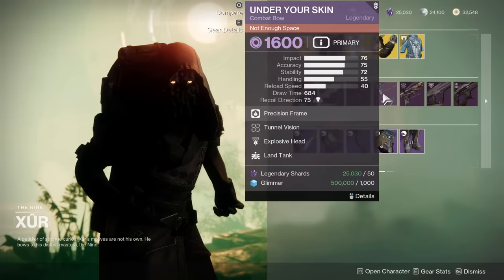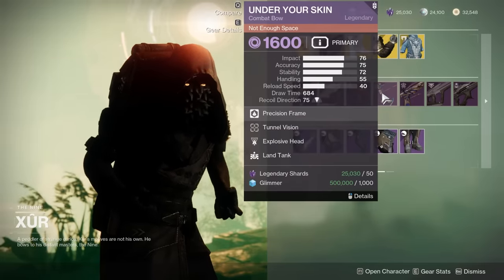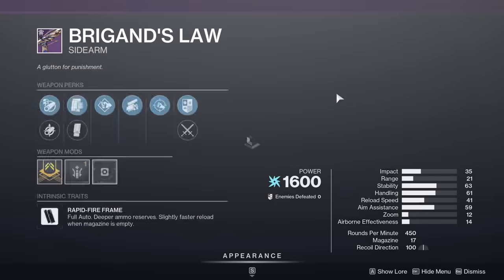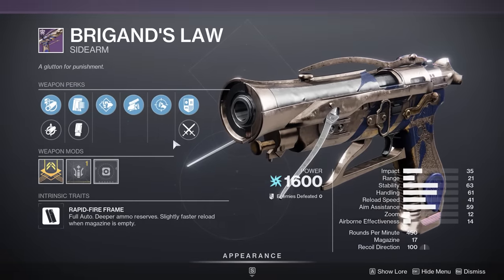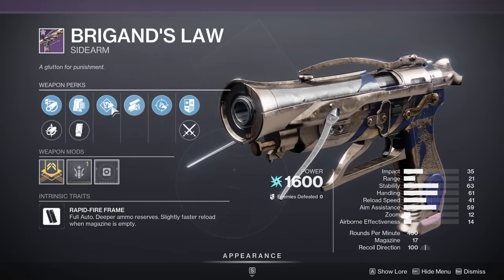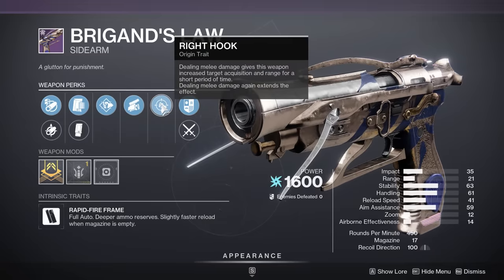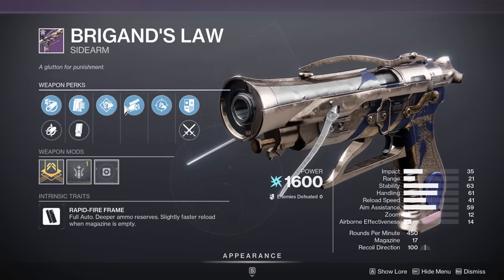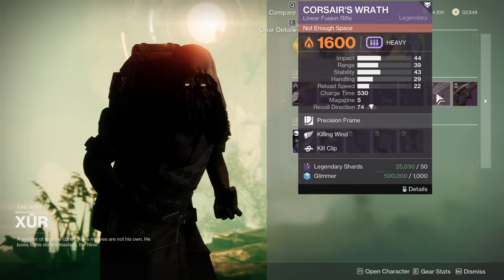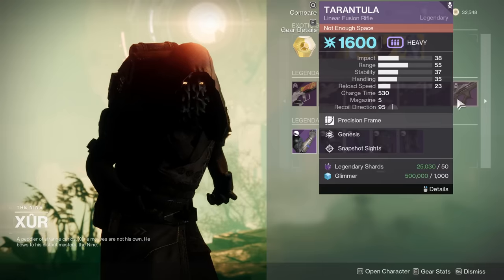I should note this is craftable, so you can technically take it out and use your Deep Sight Harmonizers on this if you want. So is the Briggins Law. This roll is actually a lot more interesting. Generally the Briggins Law is best with Volt Shot, but Pugilist plus Swashbuckler — that's a wombo combo right there. The Origin Trait is all about melees, so if you really want to build some kind of arc melee build with a Briggins Law, this is the roll for you. Not going to be that good, but you can do it. The Killing Wind Kill Clip — of course there's Wrath, no thank you. Genesis Snapshot Tarantula — also no thank you.